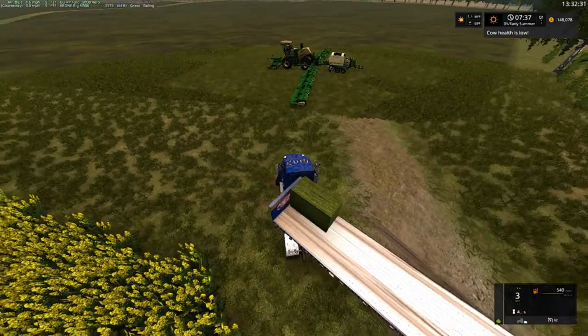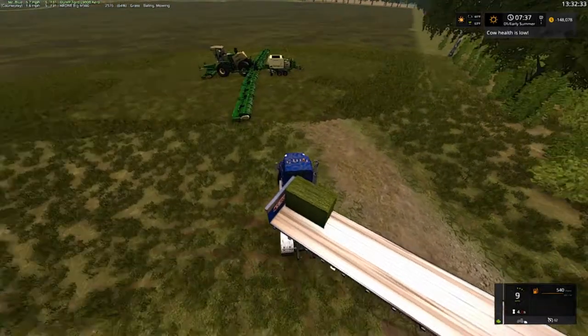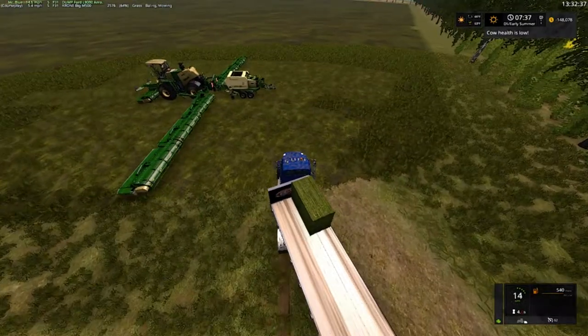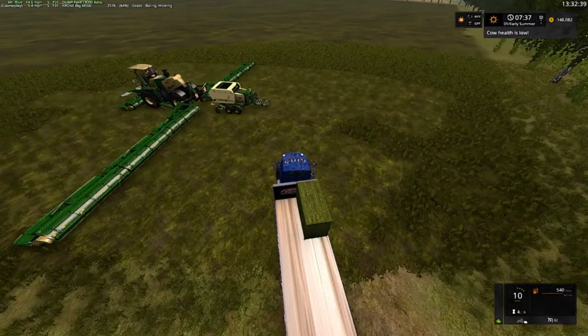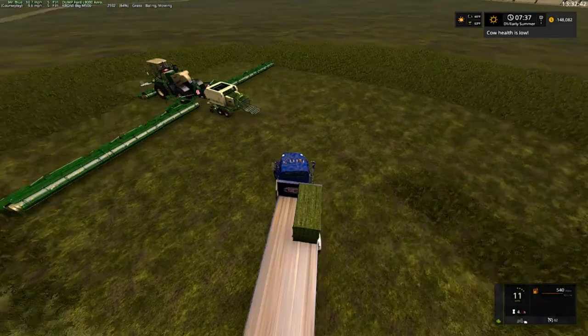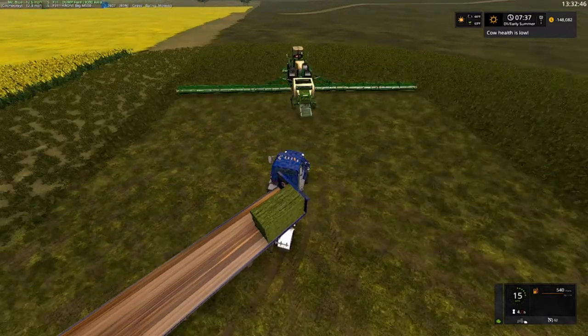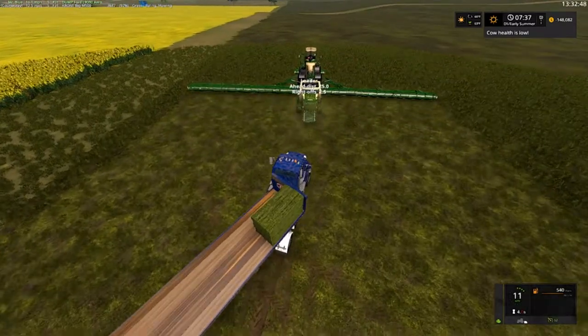Now we've got the fertilized buggy and the baler's leaving. Let's go ahead and pick up these two. All right, so I need four more bales. He's letting down — turning on. Grass baling, mowing. You can see it in the top left. Control F.